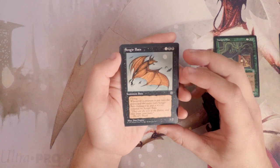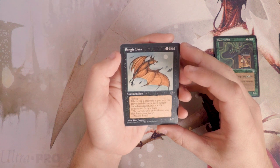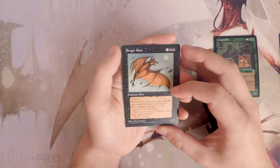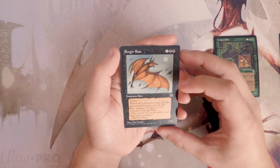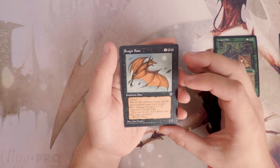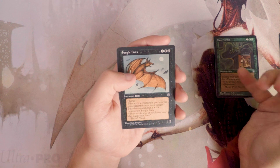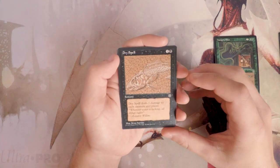Sengir Bats is a 1/2 for one and two black with flying. Whenever a creature is put into the graveyard the same turn Sengir Bats dealt it damage, put a plus one plus one counter on the Bats. This seems pretty good, though not amazing, because you're not going to be dealing much damage with it — you have to pick and choose your blocks carefully. It has some potential upside, but I don't like it more than Hungry Mist.